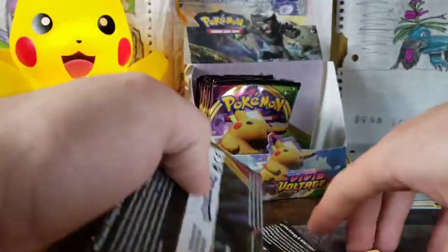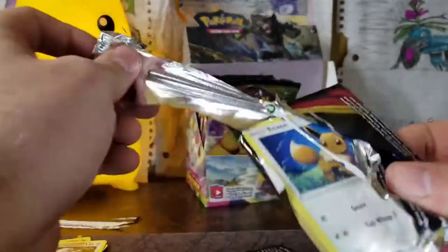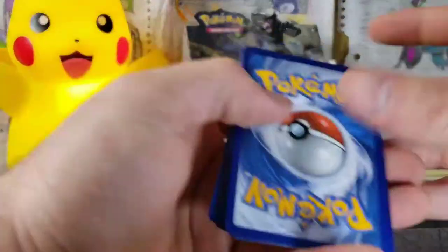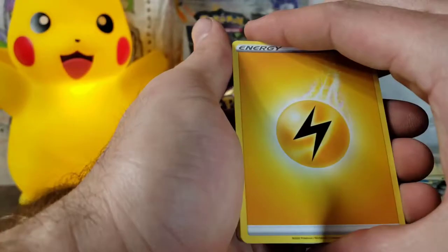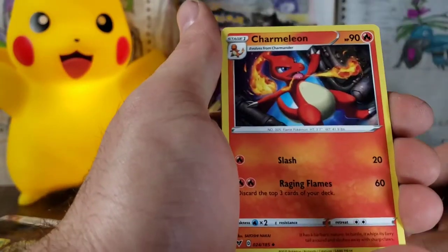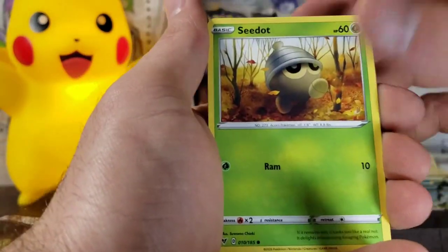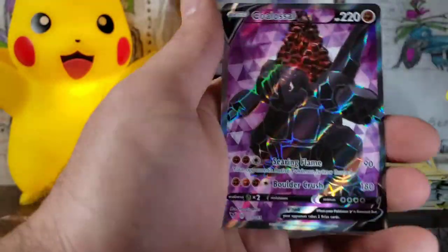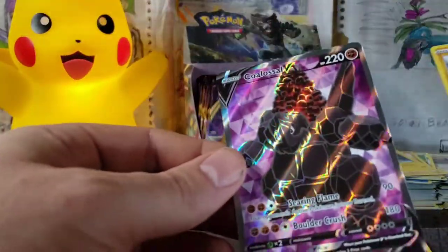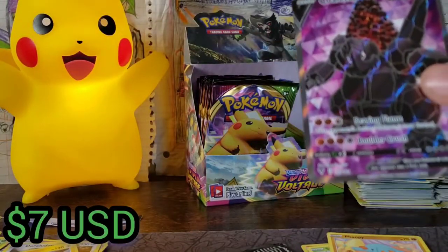Next pack is an Orbeetle pack art — doesn't really matter what the pack art is, because the pack arts haven't helped us at all. There's that code card, toss it over. We've got our Lightning Energy, maybe we'll get our first textured card. Macargo, Charmeleon, Eevee. Maybe we'll get a textured card and a Reverse Charizard. A Zekrom — that's actually really great. And a Copperajah Full Art. Had to be a Copperajah.